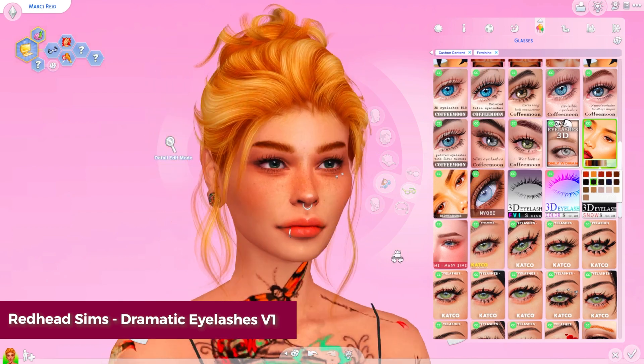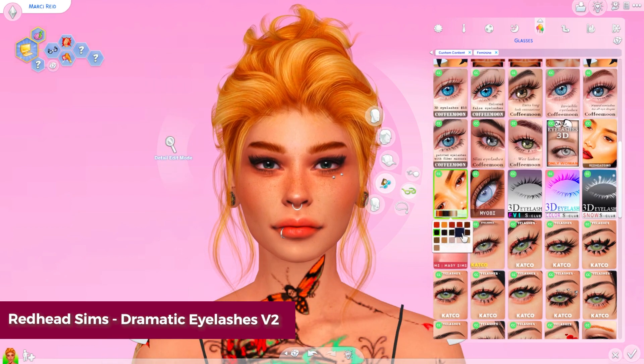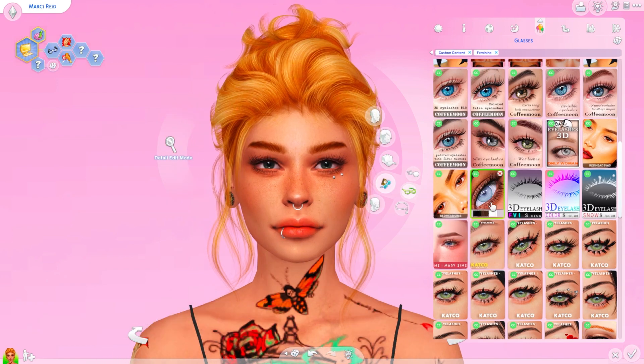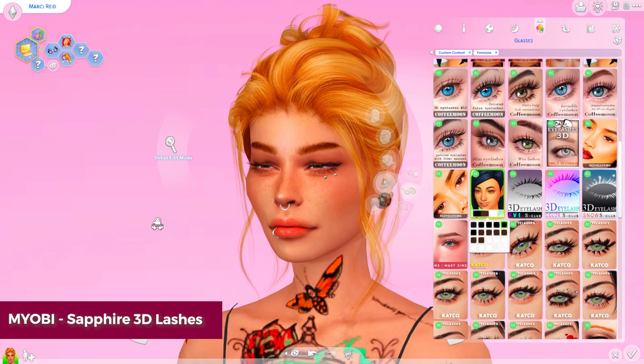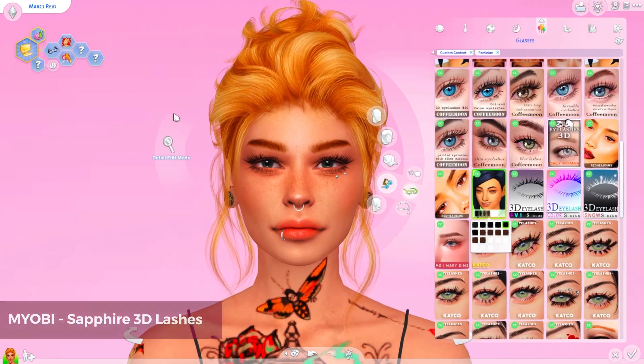I've also got a few by Redhead Sims — the Dramatic Eyelashes. I think they're really cool and really fun. Again, I would use those more for party wear. These Sapphire 3D Lashes by Myobi — I think this creator used to be called Screaming Mustard — are absolutely amazing. I love them. They're so big and voluminous. They're really, really pretty.